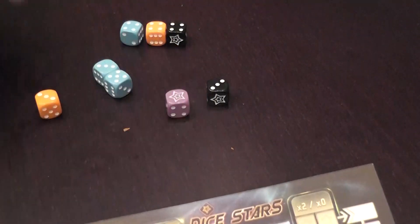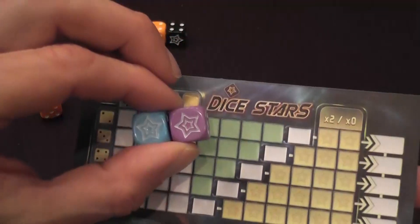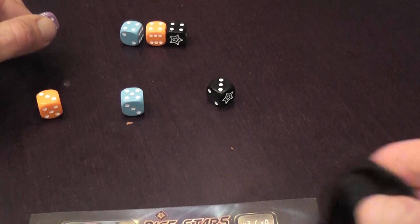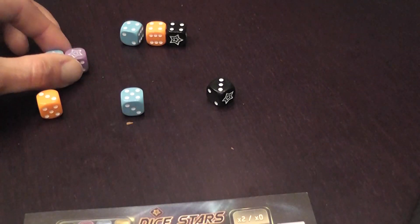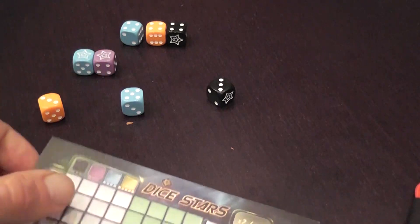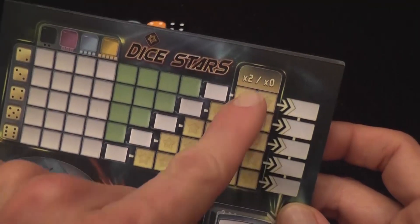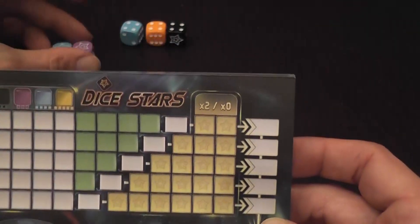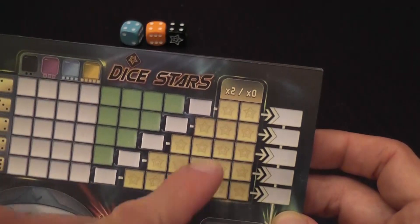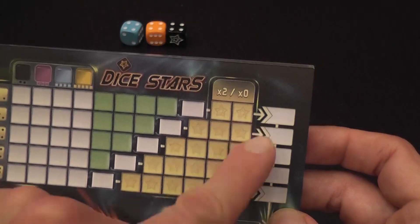You can also choose stars, in which case you take all dice showing stars. When you take dice, you put them in the discard area; when the bag is empty you refill it from the discards. When you take stars, you mark a number of spaces equal to the dice taken in a separate star area, and you're trying to fill rows entirely. With two star dice you'd mark two adjacent boxes to immediately complete a row — you definitely want full rows and not incomplete ones.